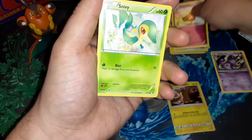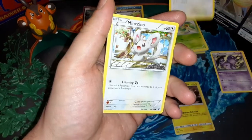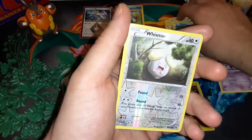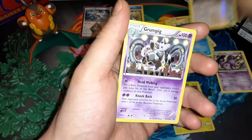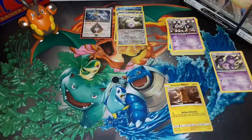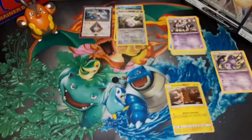Riolou, reverse Whismur, and a Grumpig — nice artwork though. Alright! And a code to give away — ten-card code, Fates Collide, it's an old one. But it is Pokemon Day so we like it all. Now let's get into the Cosmic Eclipse here.